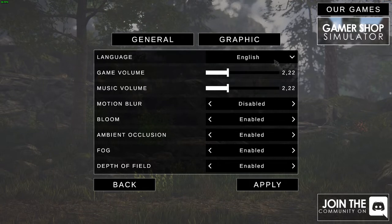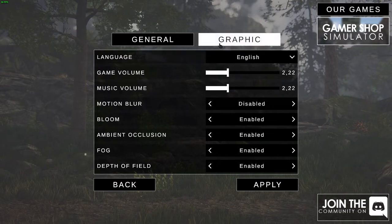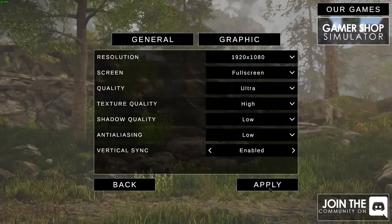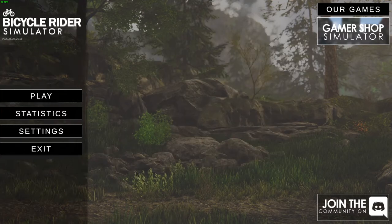Everything else looks fine. A lot of different languages to choose from — that's cool. Graphics: why is it set to quality? I have a pretty good computer. Shadow quality is fine. We'll hit apply. The game better run well with these settings, otherwise it's very unoptimized. Let's jump in.